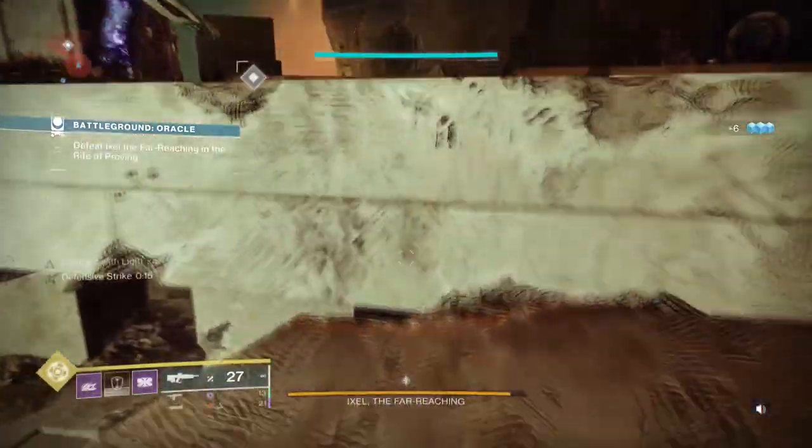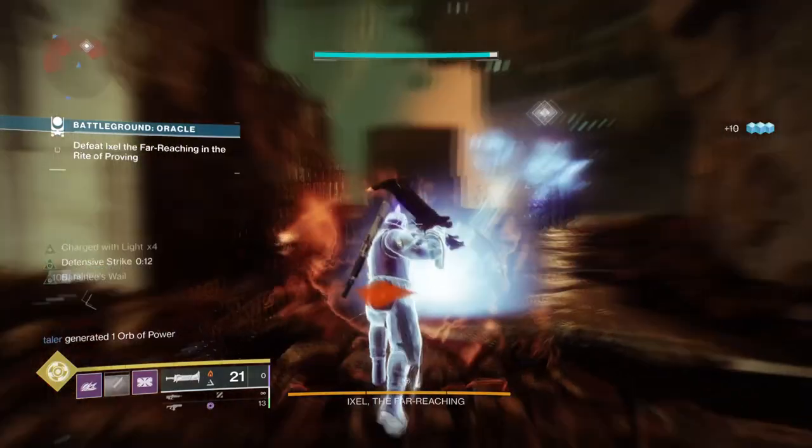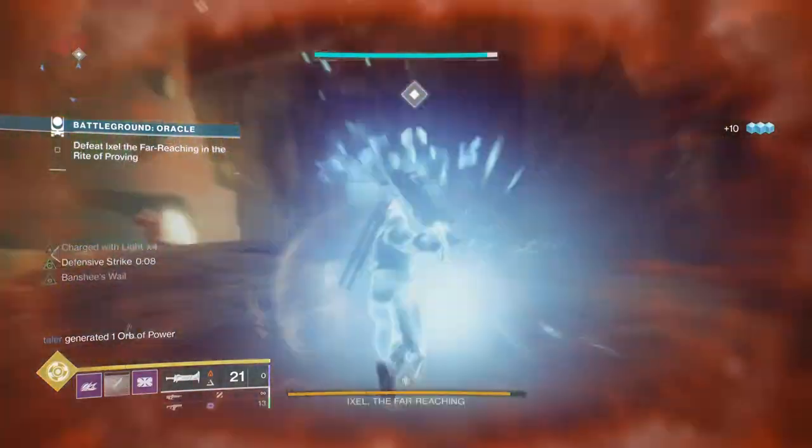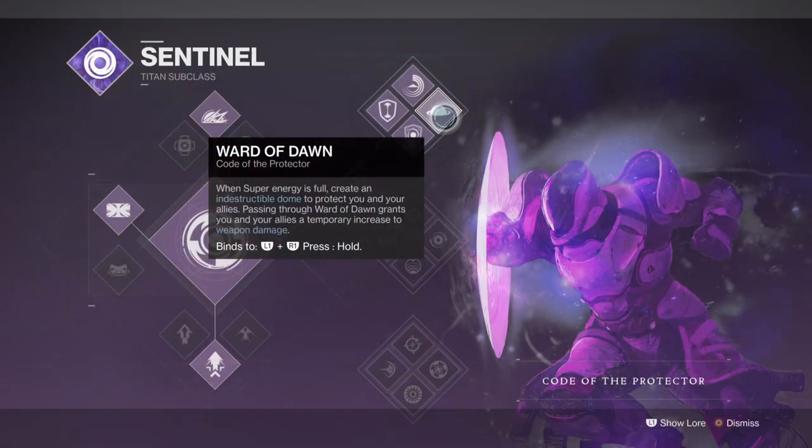Starting with the subclass, we will be using Code of the Protector for the Well of Dawn defense option and the overshield option that provides an extra layer of protection while on the move. With Well of Dawn presence, I can use the super to further enhance my and my team's damage by an extra 35% for the duration it lasts.